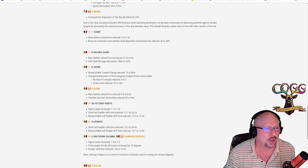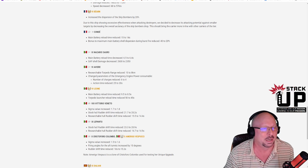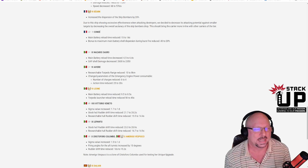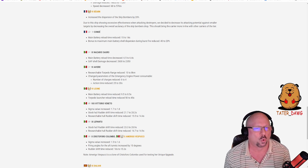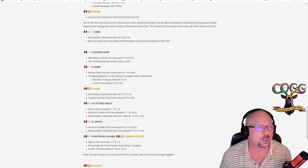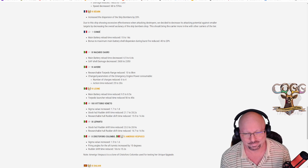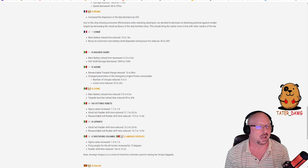Béarn tier 6 French carrier: skip bomber dispersion increased by 20 percent. Wargaming says it showed excessive effectiveness attacking destroyers, so they've decreased its potential against smaller targets. That should bring it more in line with other carriers of the tier.